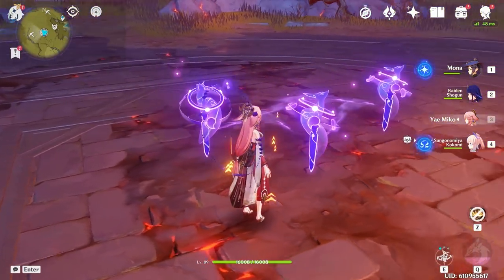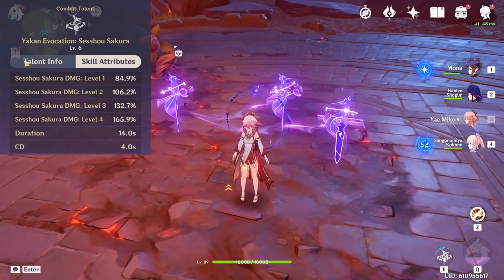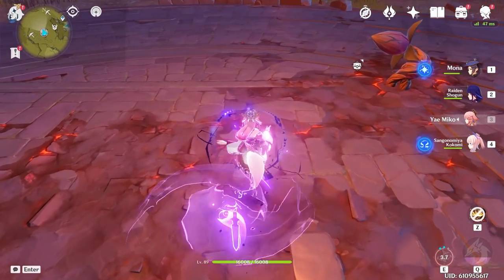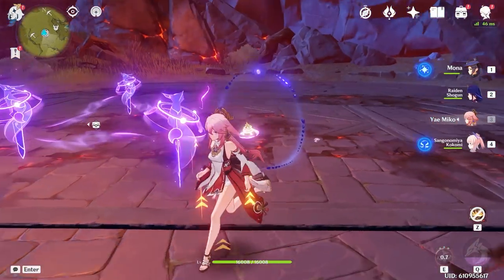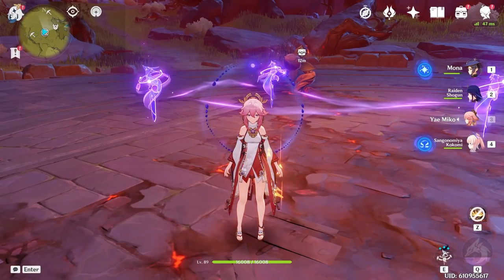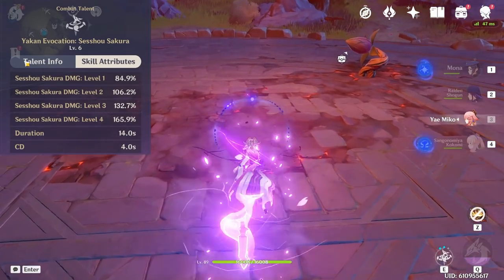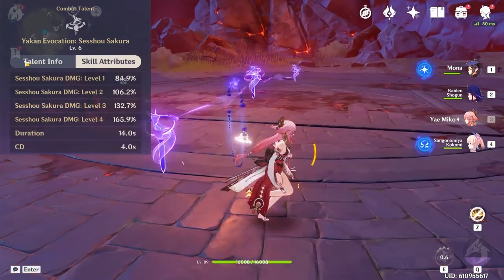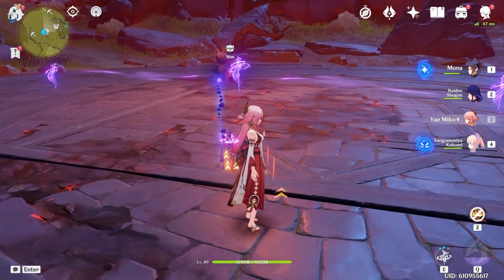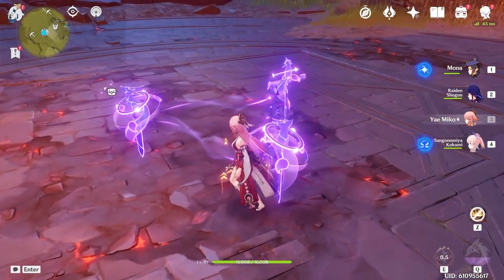For optimal placement, you can put the totems in the center to cover the circumference range, which also gets you consistent level 3 damage. Or, if you have time in your rotations and want to space them out more, you can cover a wider range. But usually in Spiral Abyss, just spam them out as fast as possible. To cover maximum range, you can settle for level 2 damage, but the best approach is just to spam them out quickly and form a little triangle.